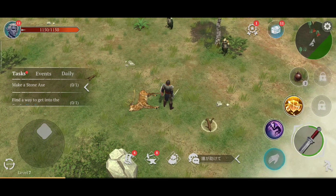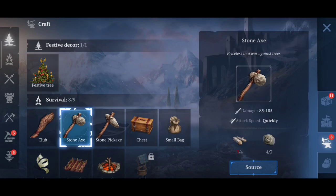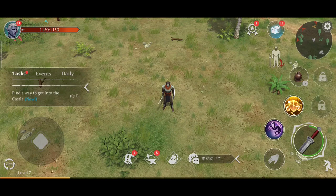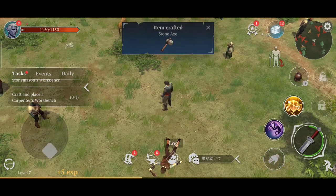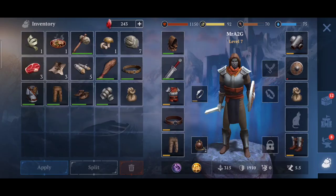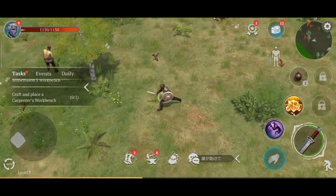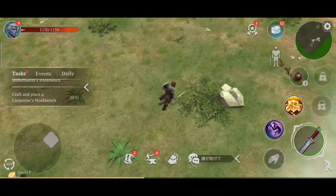We've got some roaming enemies around. We need to get some wood, make a stone axe, find a way into the castle, and finish building the stonemason's and carpenter's workbenches. If I pick up one more log it should enable me to make a stone axe. There are a ton of enemies here. We've really maxed out our storage capacity so I can chop a few more bits of wood, go back to base, and come back to this zone later.